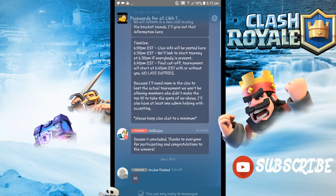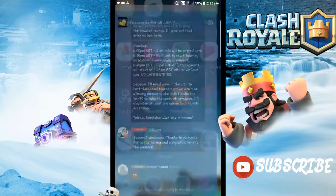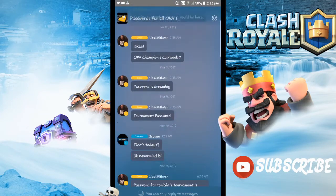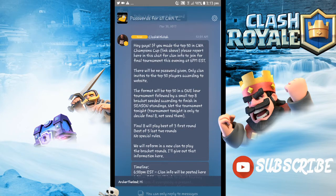But today we are going to be using this app here — it's called Flex Chat. This is how it looks, this small app right here. All you need to do is just sign up, and the invite codes for the rooms will be in the description down below.